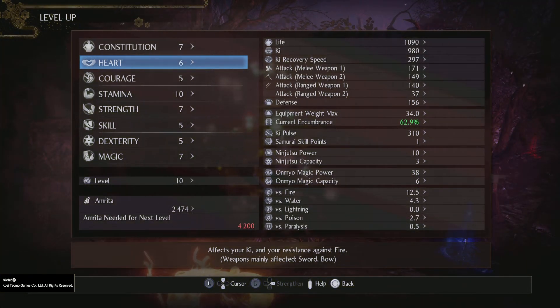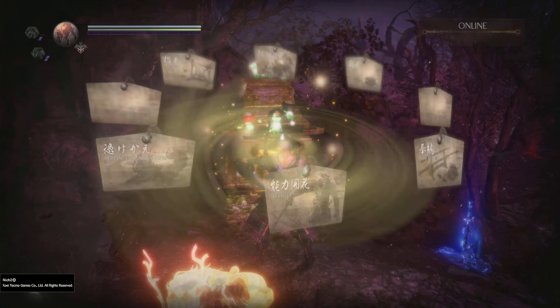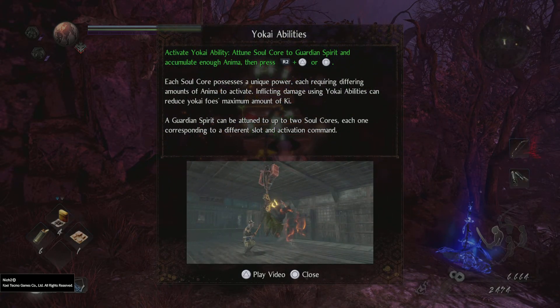I just got a trophy — I guess for maybe leveling up a number of times. Activate Yokai ability, attune soul core to the guardian, and accumulate enough Anima, then press R2 triangle with square. Each soul core possesses unique power requiring different inputs — yeah, I got that.